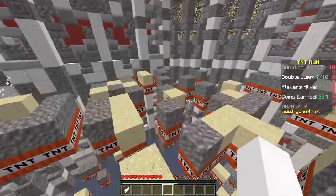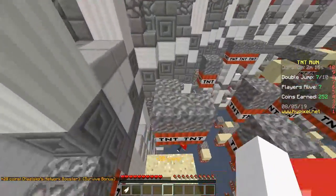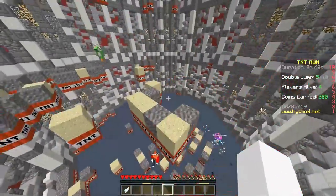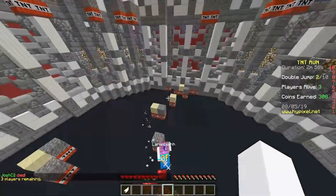That's not the direction I wanted to go in, but still — you see everyone's falling down. These guys are pretty good players. These guys know what they're doing. This is why you have double jumps.